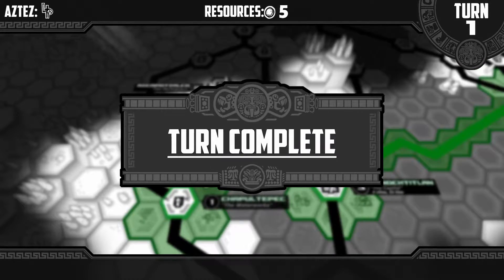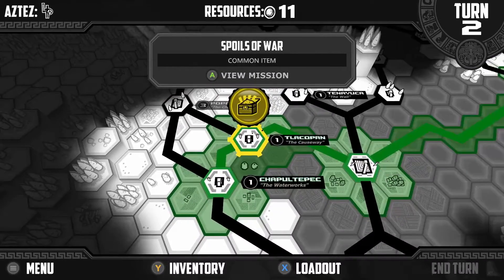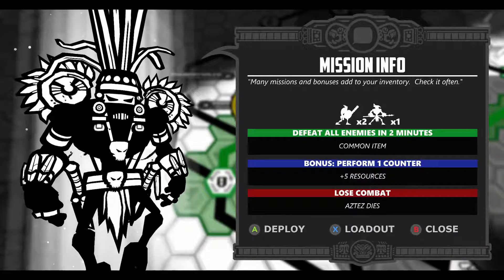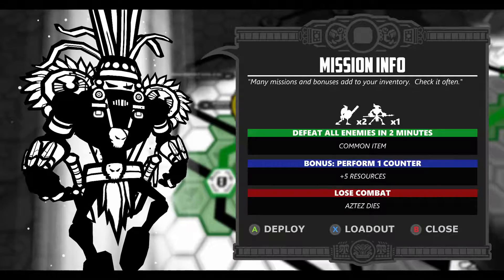So end turn — it's turn based. Turn completed. Now I got resources, love it. So I can view this mission now. So many missions and bonuses added to your inventory — check it often. Defeat all enemies in two minutes.